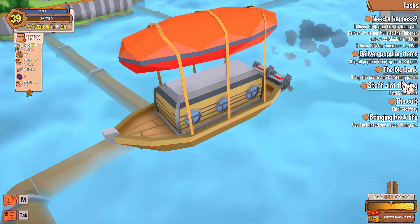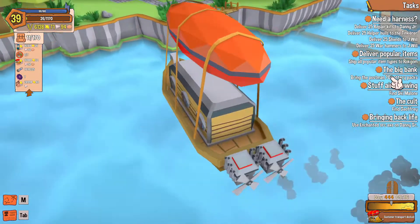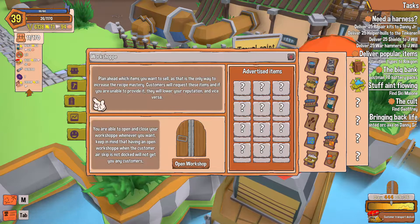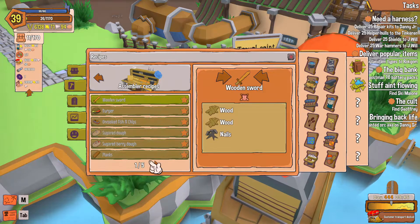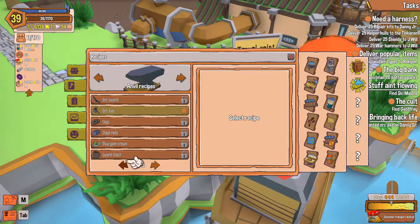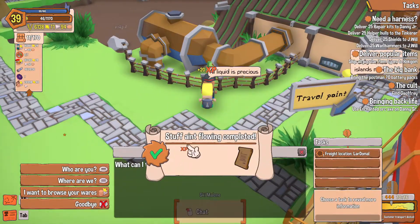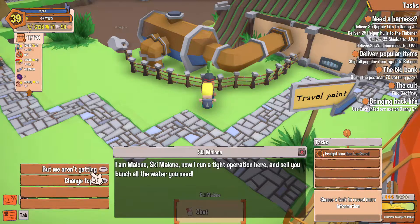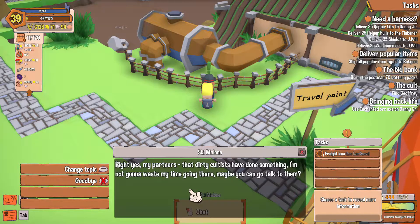Deliver popular items to Rokem — no clue. I wonder if there's a way to see that. Okay, Scheme Alone — who are you? He says he runs a tight operation and sells all the water you need, but they aren't getting any now. His partners, the dirty cultists, have done something — maybe you can go talk to them.